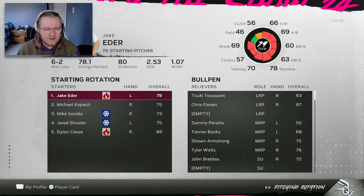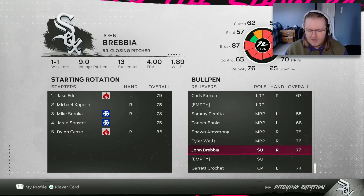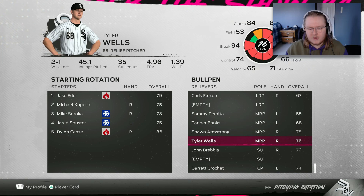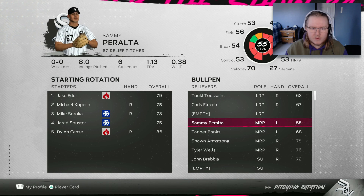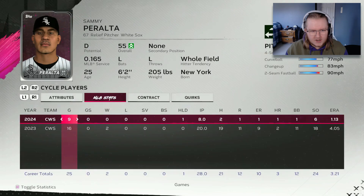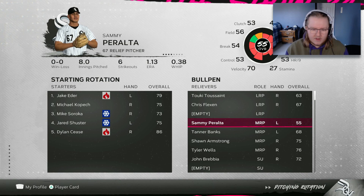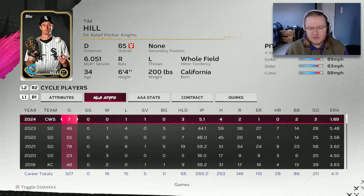At the very end of last episode we made a trade and added Tyler Wells to our bullpen, making him the highest rated arm there. But I don't think I'm going to keep him there for very long. When I made this trade, I had hoped Sammy Peralta would get sent down or placed on waivers, but it didn't happen. He's still here as a 55 overall, stuck on the team because he has all his minor league options used up. As a result, the game sent down Tim Hill, who only pitched five and a third innings this season.